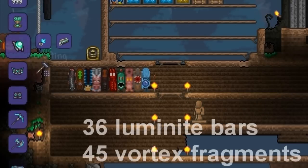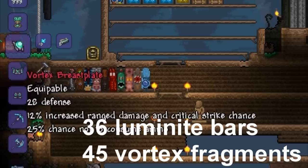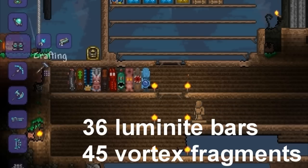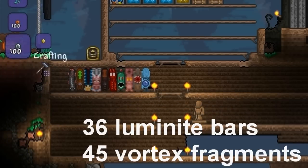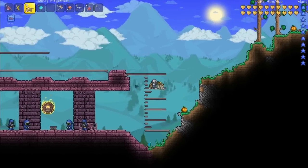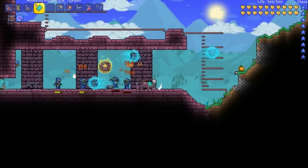Hi guys, and this video is going to be covering the Vortex Armor, the best ranged armor in the 1.3 update. To make this armor you need 36 luminite bars and 45 Vortex Fragments, and to get these items you must defeat the Lunar Boss.